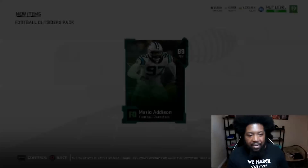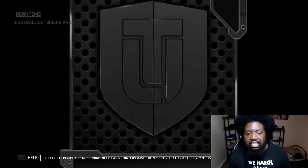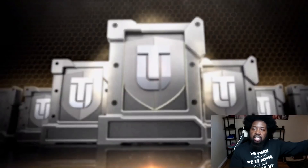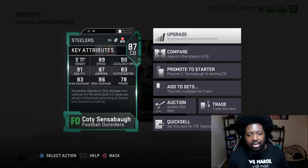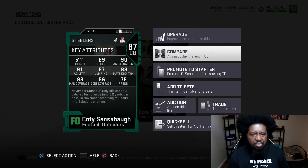Two more packs, two more chances at Justin Tucker, and it does not look like we're going to come close. Another Mario Addison in the last pack — lucked out, bro. Cody Simpson. All right, that was bad. It started out strong and then went all the way down. Two cornerbacks? They just gave us two cornerbacks and both are unusable. So right now you can go ahead and get Leighton Vander Esch and Phil Lindsay for about 100,000 coins — now's the time to pick some of these players up if you need training.